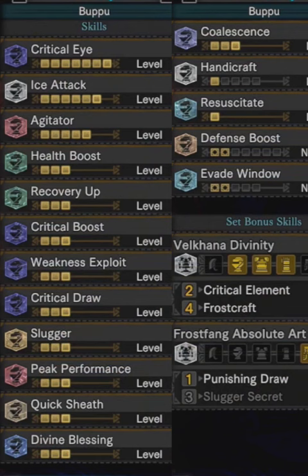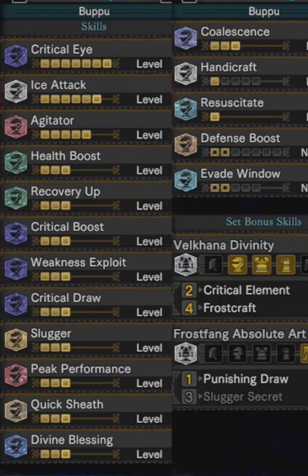That is very important. For Decos, prioritize Critical Eye, Critical Boost, Weakness Exploit, Vitality, and whatever else your little heart desires.